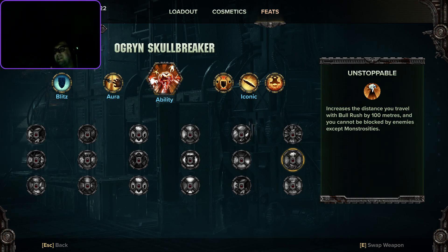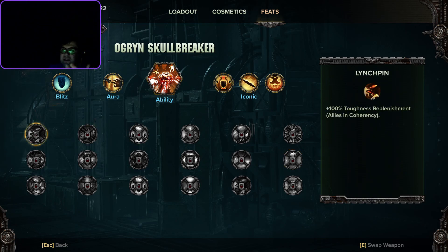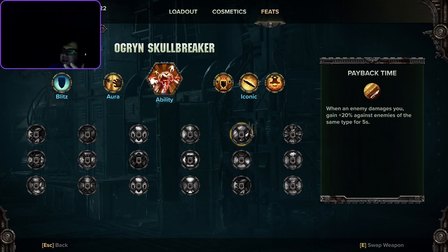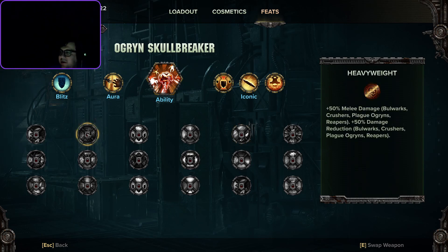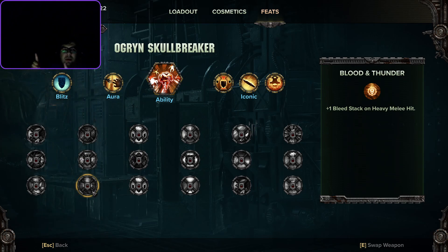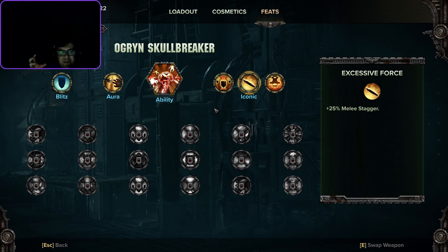So where does the Ogryn Skullbreaker fit in team composition? Clearly they're the tank. They have lots of synergy with increasing toughness value, generating more of it, bonus melee reduction, bonus damage reduction — very tanky and durable. That's coupled with damage options: you can blend between single-target damage with Payback Time during boss fights, or Heavyweight for elite enemies, or Blood and Thunder. Ultimately it's survivability, plus a choice between single-target damage or crowd control. And interestingly, the Ogryn is essentially the inverse of the Psyker.